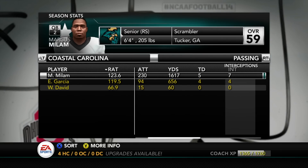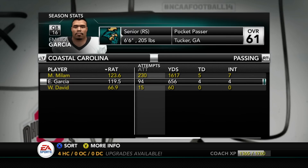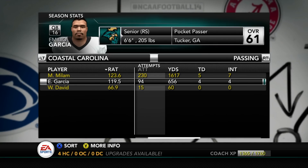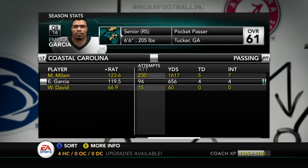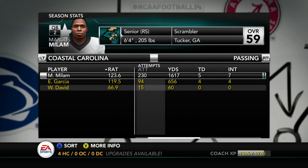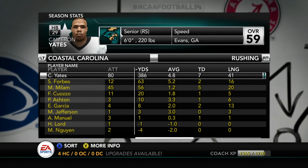Looking at our quarterbacks: Marcus Milam has five touchdowns and seven interceptions, but he's been coming around the last couple of games and looking really good. Garcia — I have no doubts that if Milam went down, Garcia would step up in a big way. They're both good quarterbacks, not 70 or 80 overalls, but Milam's mobility helps him quite a bit.